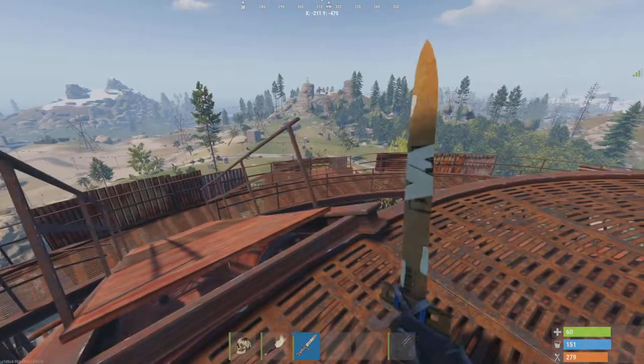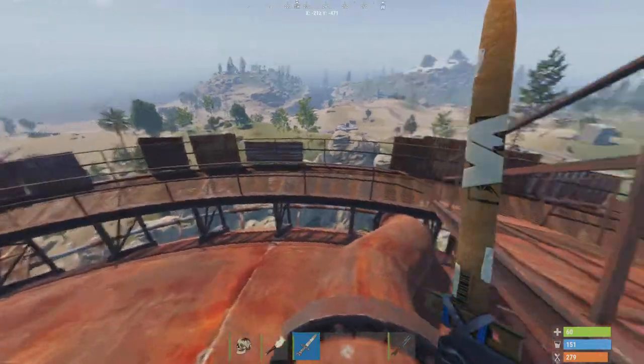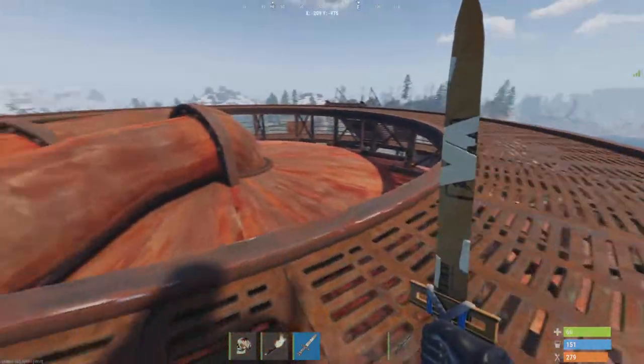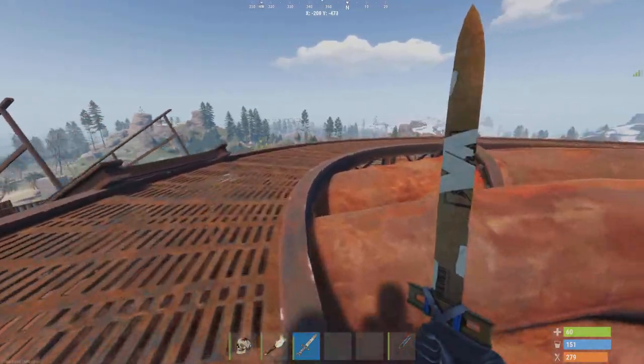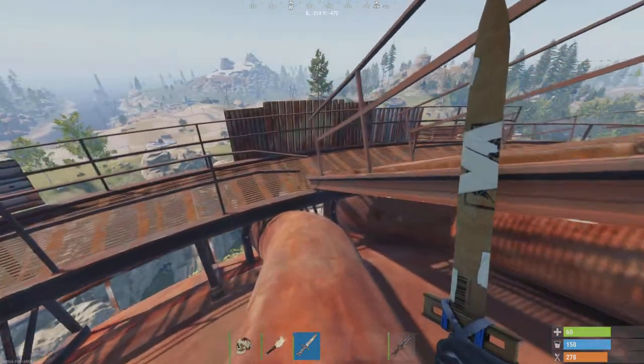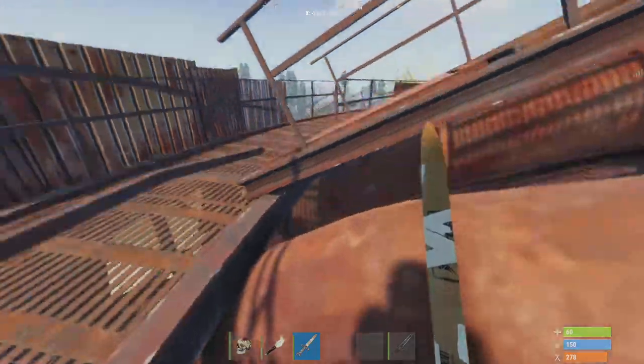Hey guys, welcome back. I'm gonna be teaching you how to AFK dome. First, you want to get to the top, get all the military crates — all the crates at dome. Second, you see where these little pipes are? Four people already came to this place and they walked right over me without seeing me.